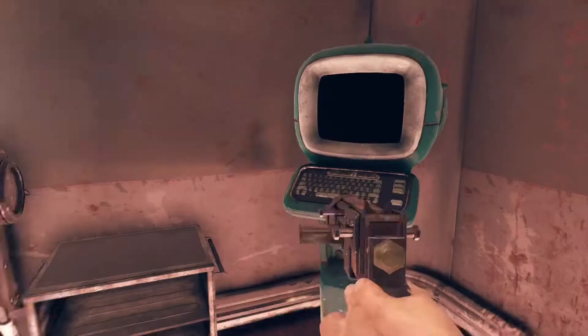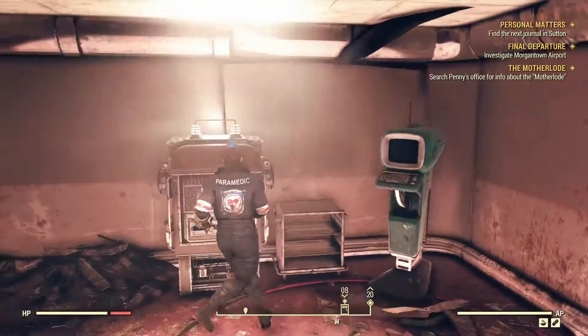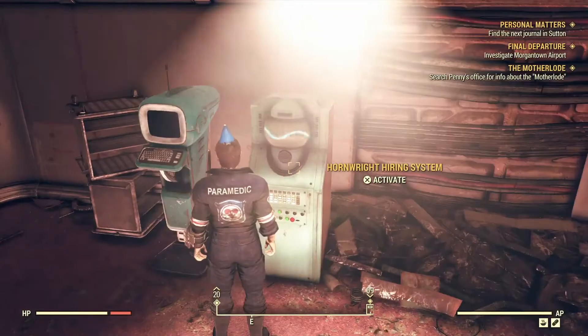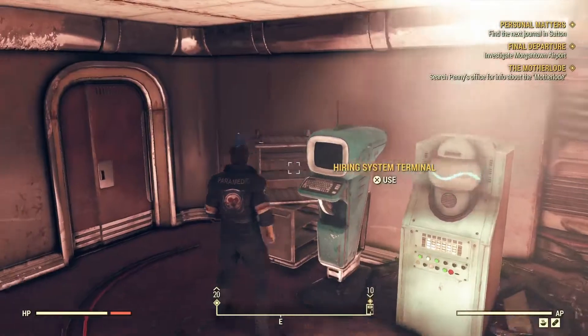Hiring system terminal - what do we got here? Invalid credentials for the senior executive hiring exam. Resume. Invalid employee. Password required. Nope - invalid credentials.